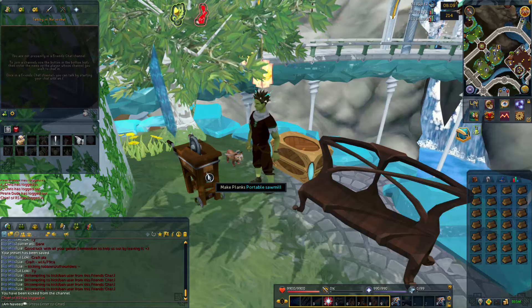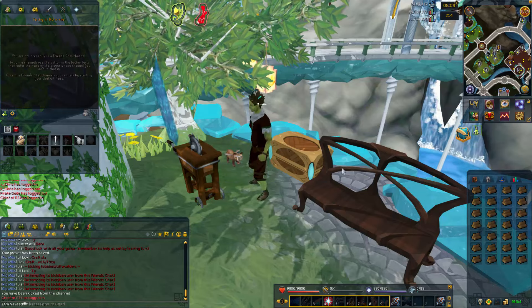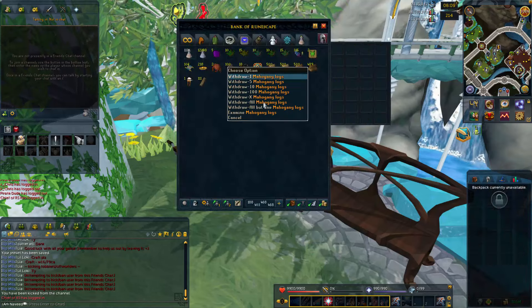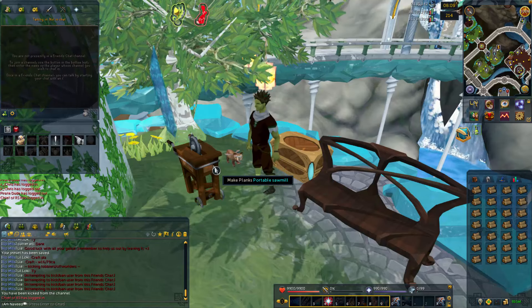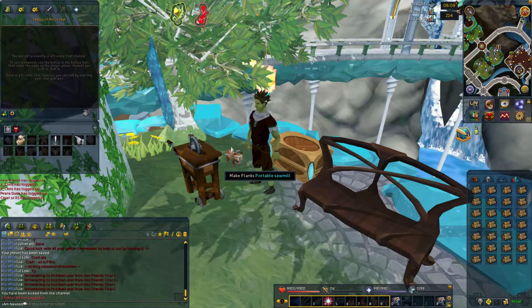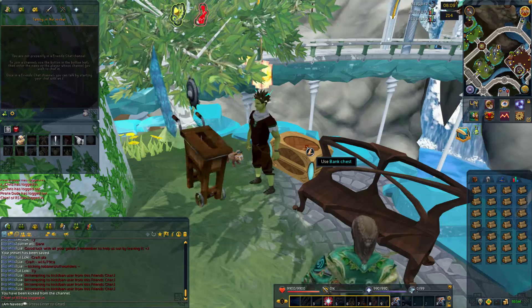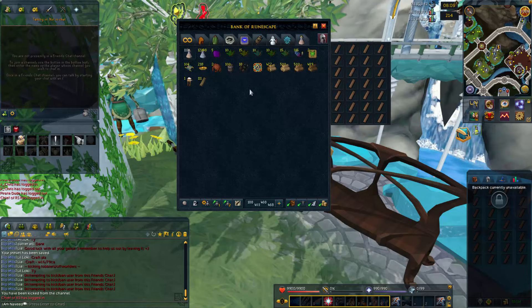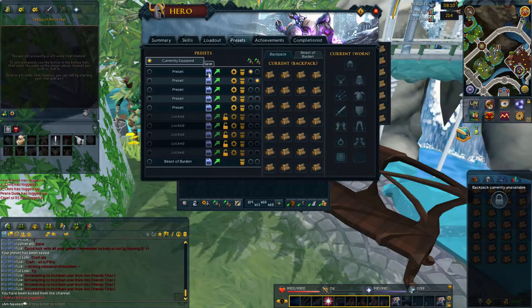Straight up, there are better methods out there. For example, using the portable crafter — which has no requirements, exactly the same as the portable sawmill — tanning hides currently gives you the best profit of 4.2 million per hour tanning blue dragon hides. For the portable sawmill, we're looking at about 2.8 million per hour on mahogany logs.